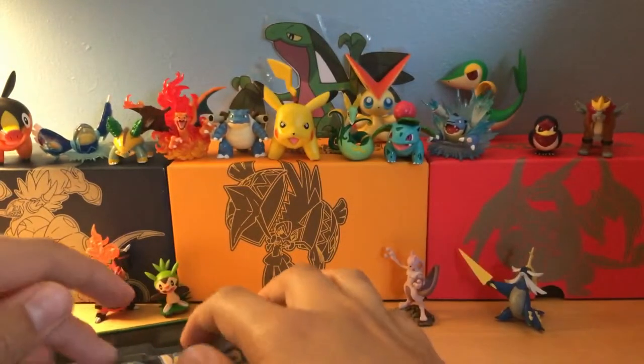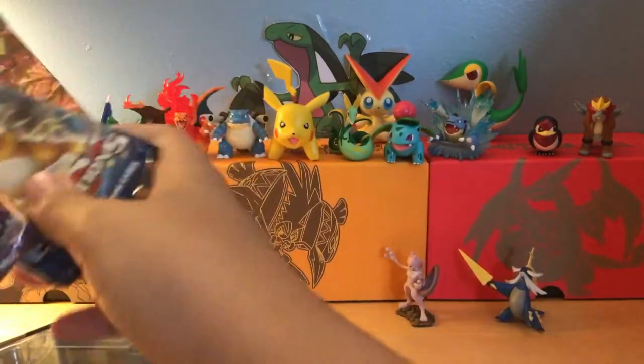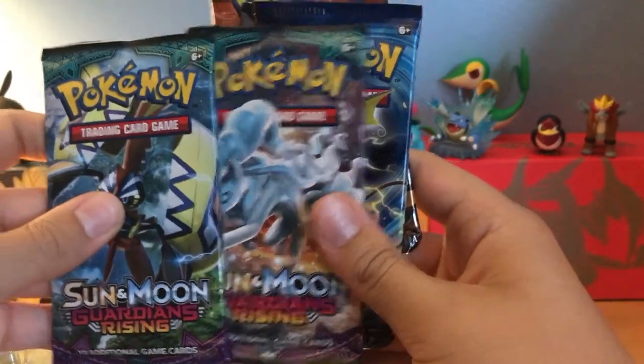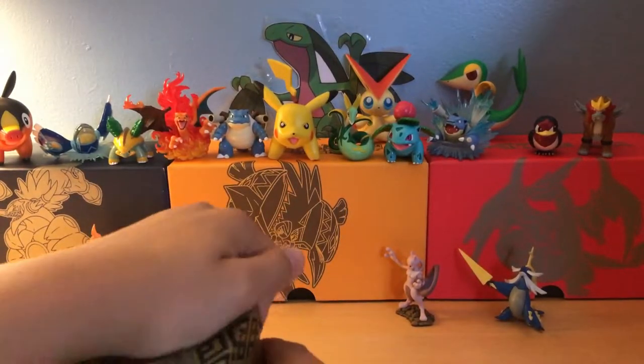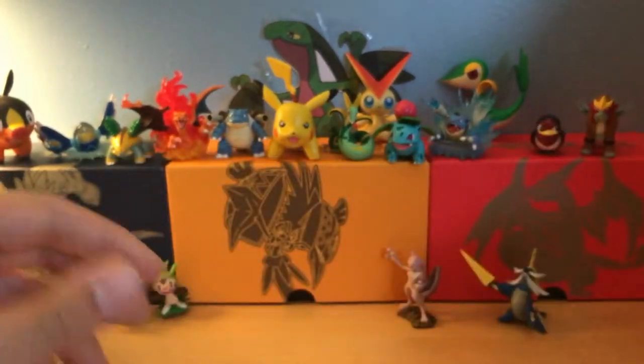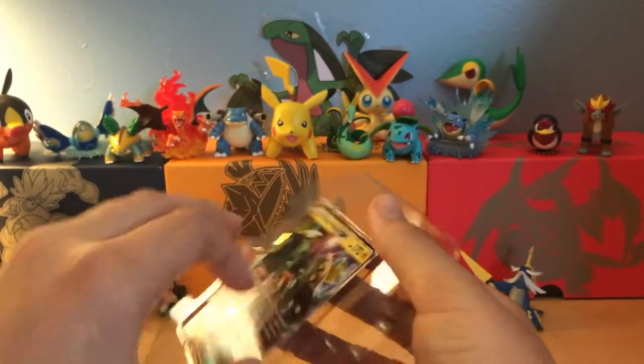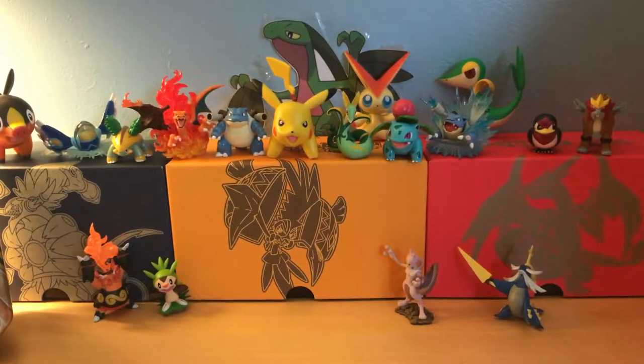And we get four booster packs. Let me just pick these out. Two Sun and Moon Guardian Risings, one Evolutions, and a Steam Siege. Let's put that aside — nothing else is in the box. That will be right over next to Tepig. The packs will be there. Code card — if you didn't see it before, here is the code card again. Now I'm just going to get Tapu Koko out of that and sleeve him up. He's in perfect condition, by the way.